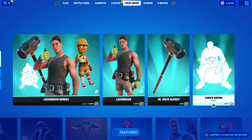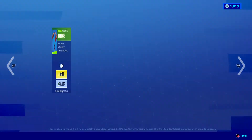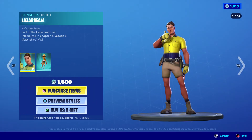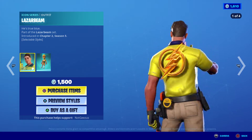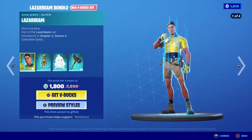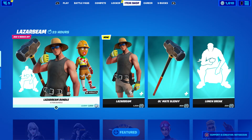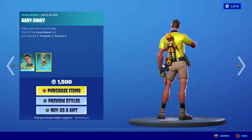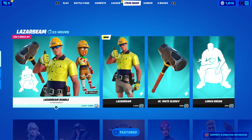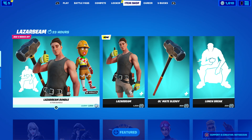That's everything that's in the shop today. It does look like a smaller shop just because they took out all the crossovers finally. Comment what you guys thought of this item shop down below. I thought the Laser Beam skin is really solid — only 1,500 V-Bucks, or you can spend an extra 300 V-Bucks to get both the pickaxe and the wrap, which is 2,600 V-Bucks worth of stuff. Personally I only have enough V-Bucks to get the Laser Beam skin; I'm not sure if I'm going to wait or what I'm going to do because I'd really like to have this skin. Comment down below what you guys thought of the shop. I'm out dudes, later.